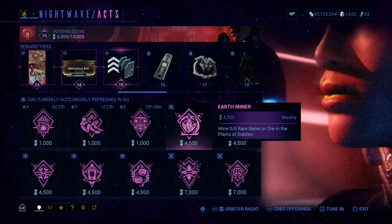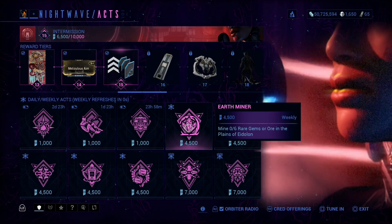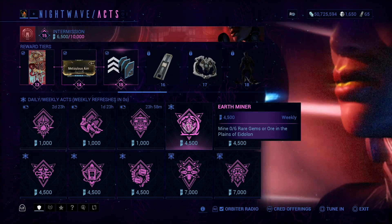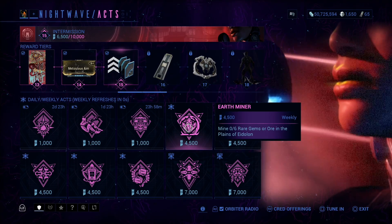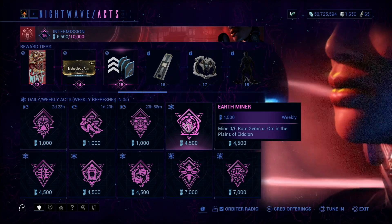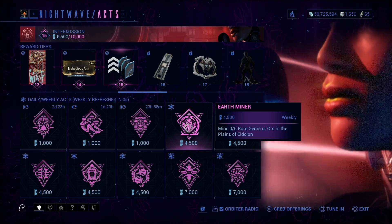First we have Earth Miner: mine six red gems or ore in the Plains by the launch center — two gems or ores at a time, just keep mining rocks till you get them. I recommend bringing a Kavat, Kubrow, or Moa so the enemies get killed while you're mining and don't bother you.